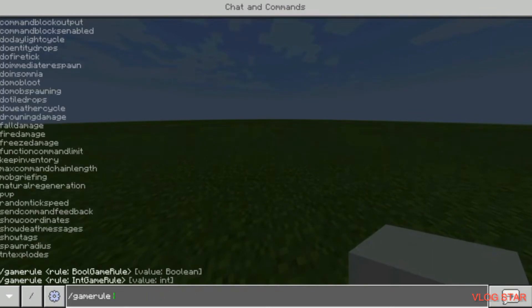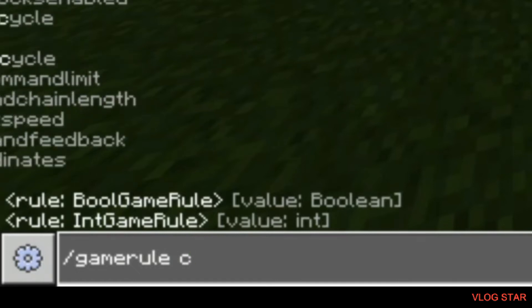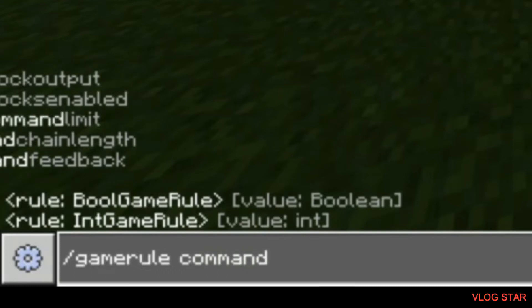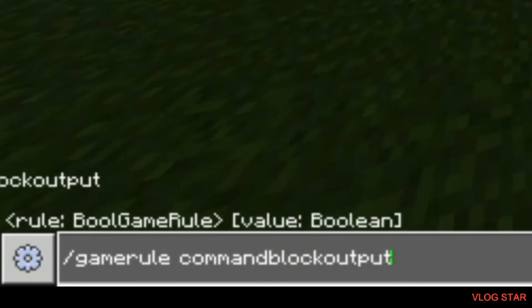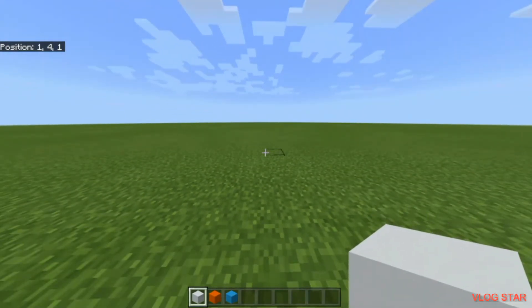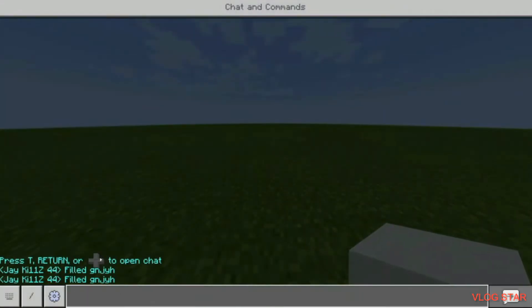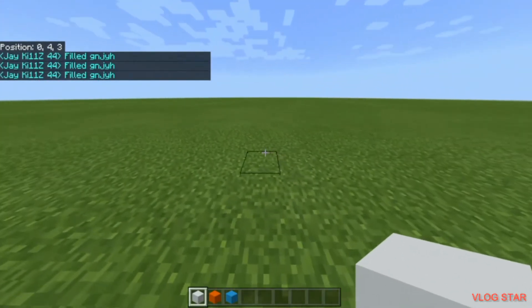Now I'm going to change the command. Type gamerule again, exactly like that with the forward slash and the space, and then this time do commandBlockOutput false, then press enter. Now it won't say anything in your chat again — so it won't spam anything.